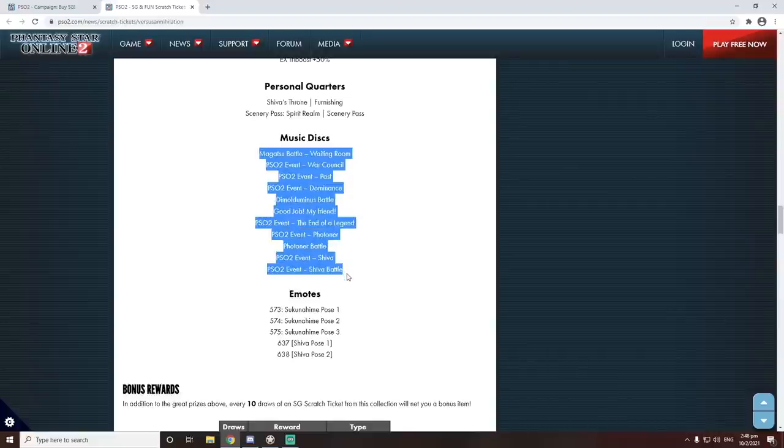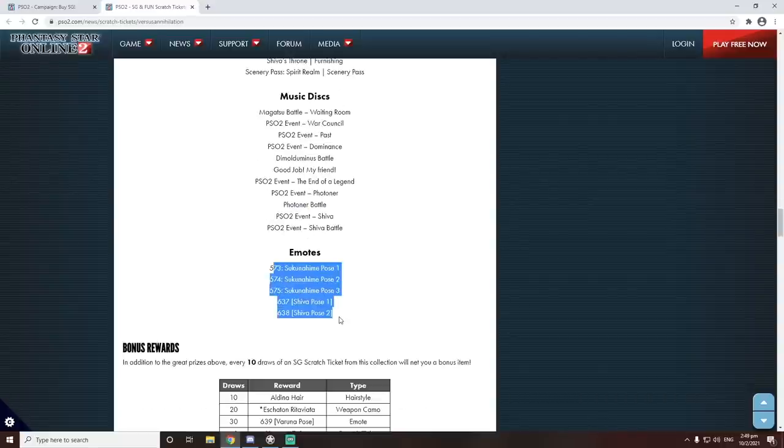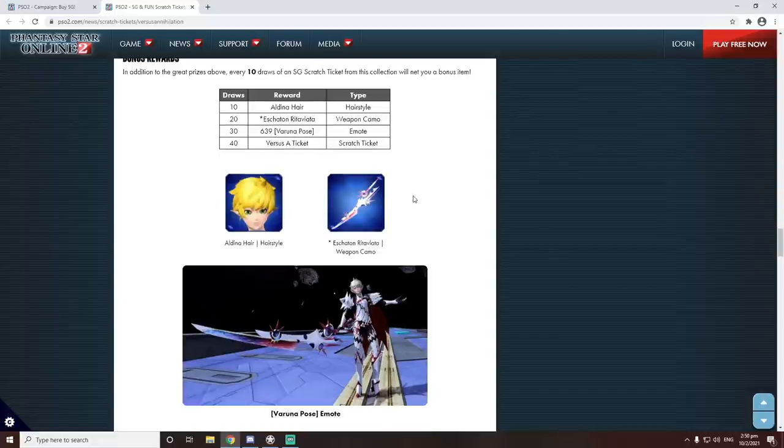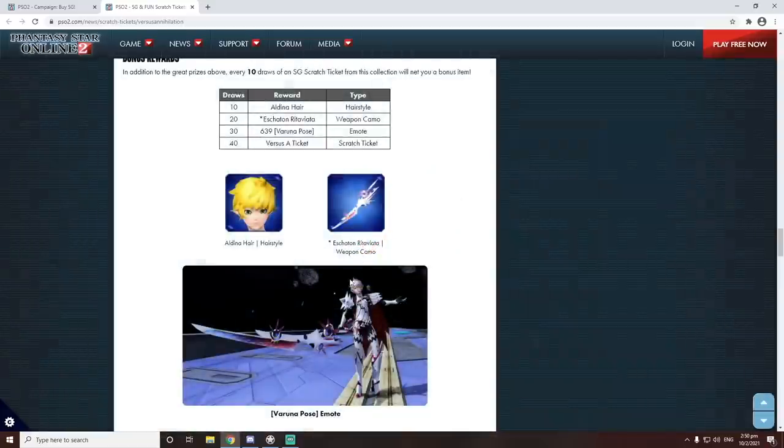As for music, we've got a whole bunch of different music. I don't actually know any of these, but I like Good Job My Friend - maybe this one will sound good, the name sounds good. Then we've got all the different emotes. As usual there are bonus rewards, however you do need to scratch 40 tickets in order to get the selector - the ticket that allows you to pick whatever emote you want, which is the versus A ticket. That's 40 scratches and each scratch costs 80 star gems, so you're gonna need 3,200 star gems in order to guarantee a specific item you want. You also get rewarded the Varuna pose and this sword katana-looking skin at 20 scratches.